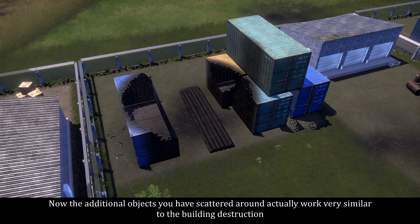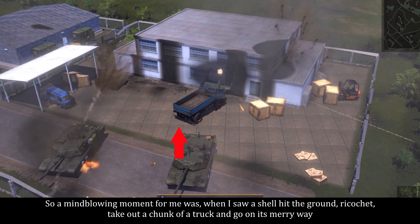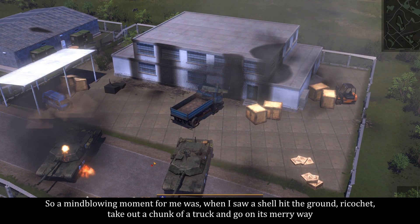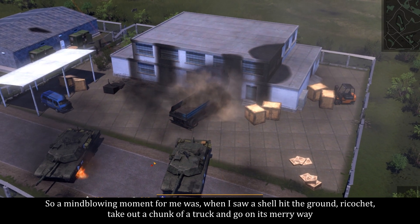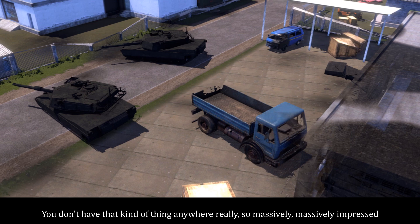Now the additional objects scattered around actually work very similar to the building destruction. A mind-blown moment for me was when I saw a shell hit the ground, ricochet, take out a chunk of a truck, and go on its merry way. You don't see that kind of thing often and I was really, massively impressed.